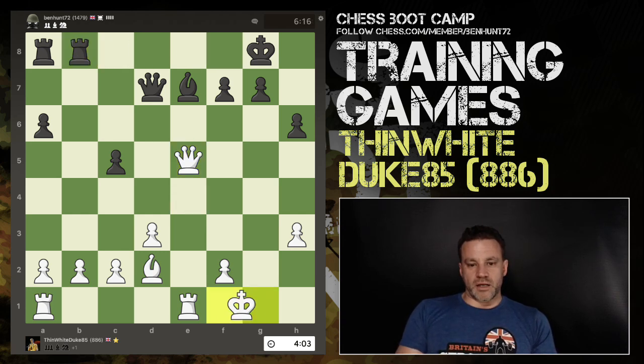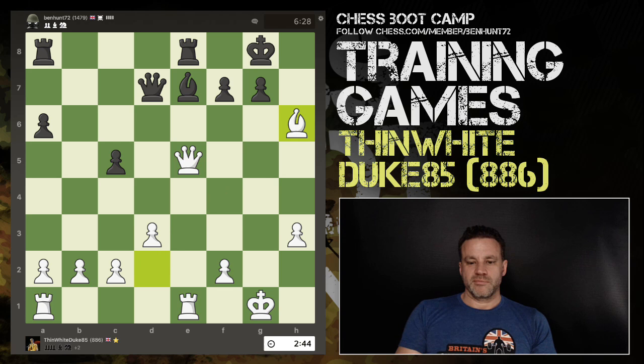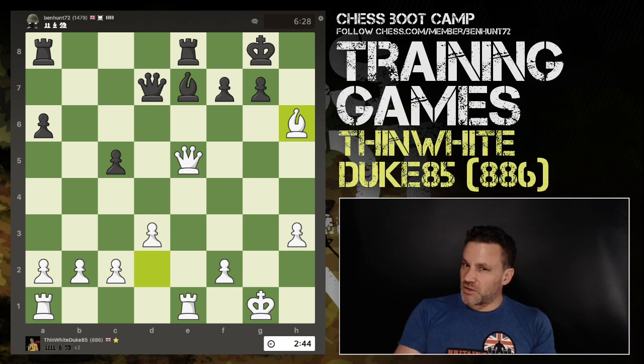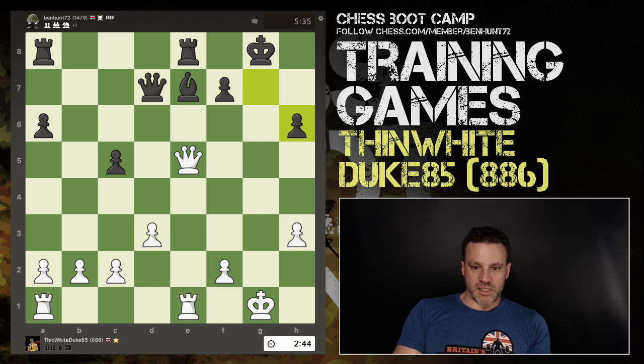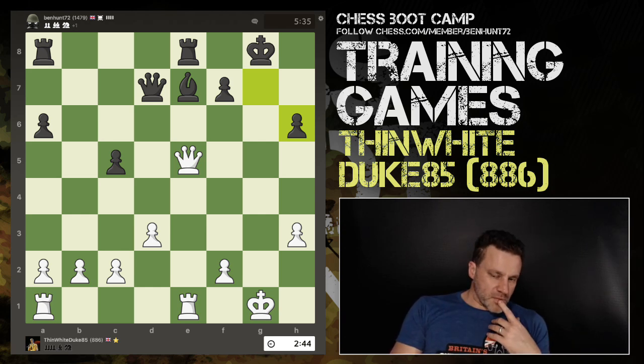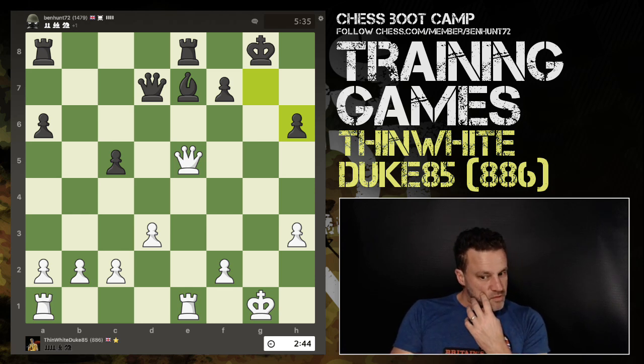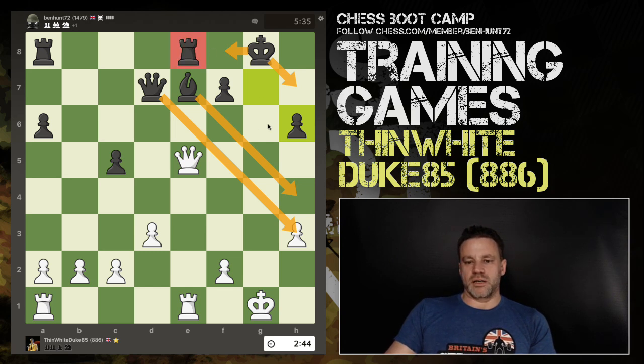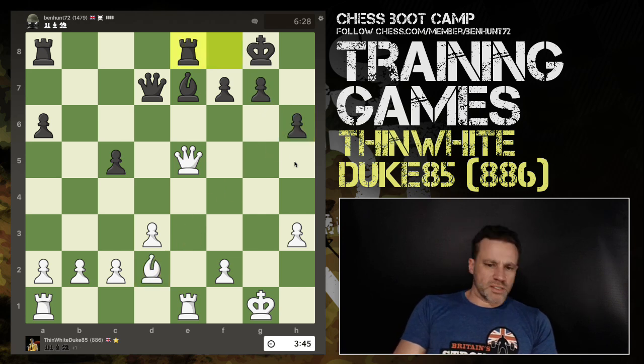White is still up one pawn at this point, but the big downside is this exposed king. Notice the king would love to be over here where all these unmoved pawns are, but it's out in the open. This was an error and then we have this — boom. I like the thinking, but with six minutes on the clock he could have spent a minute on this. We have a ten second increment. I don't think this was decisive — it's the kind of attack you do in blitz rather than in rapid.